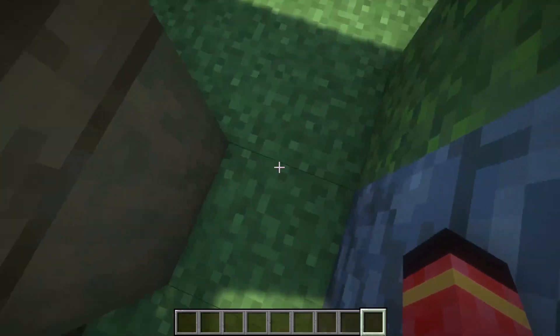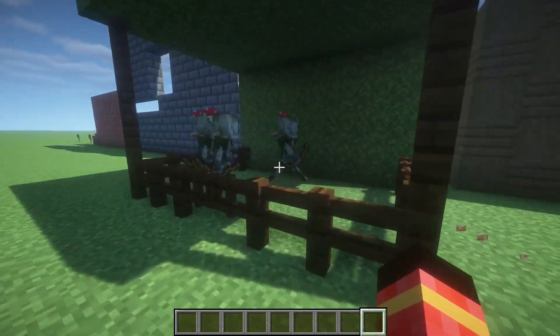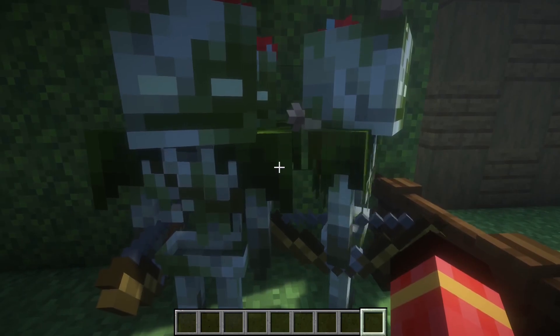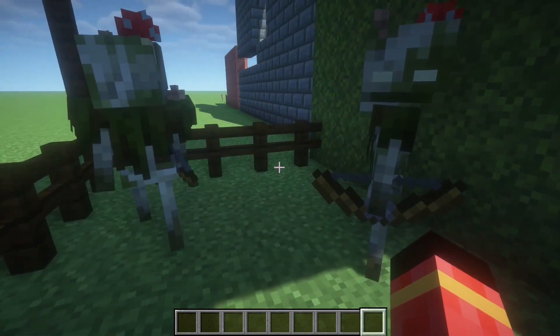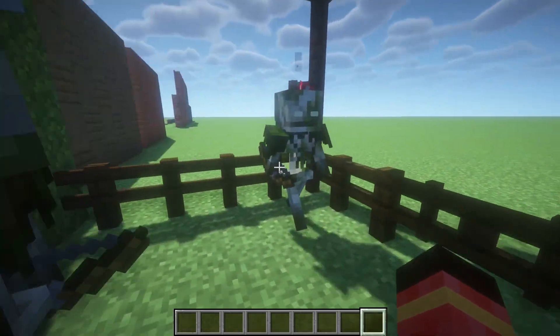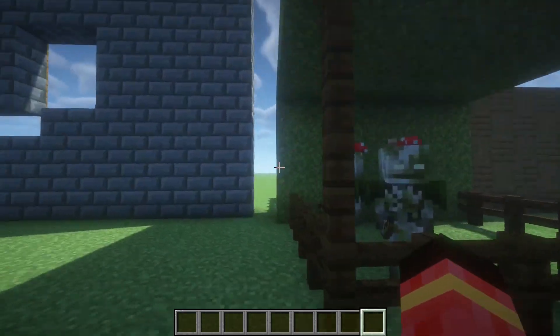Next we got another hostile mob — the bogged. It is a new type of skeleton, along with the strays and the regular skeleton. It has a very cool mossy texture with some mushrooms on it. It also holds a bow and shoots poison arrows.